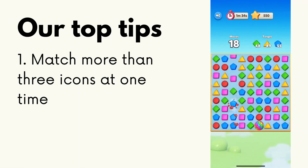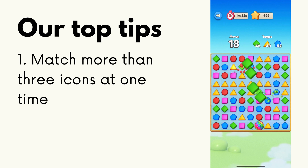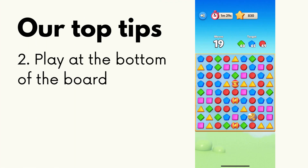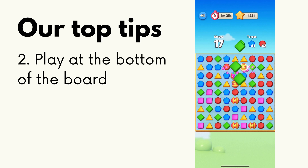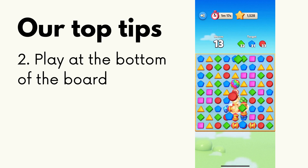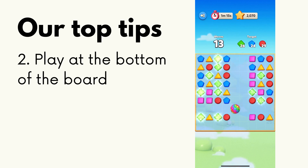My first strategy for Match 3 is to match more than three icons at a time whenever you have the option. My next tip is to play at the bottom of the board — all of your icons will adjust to fill the bottommost section, so when you play from the bottom and the gems disappear, the board is going to adjust even more. You only have so many moves per game and you're going to want to make the most of them.